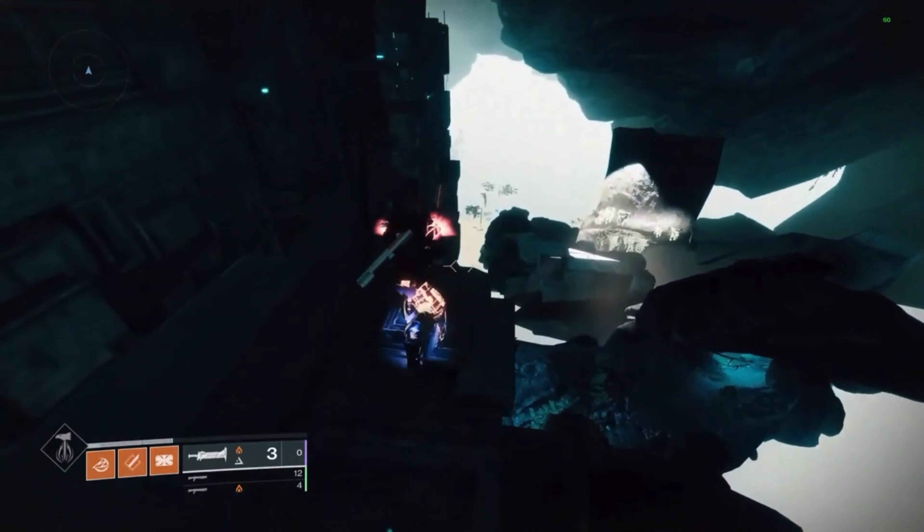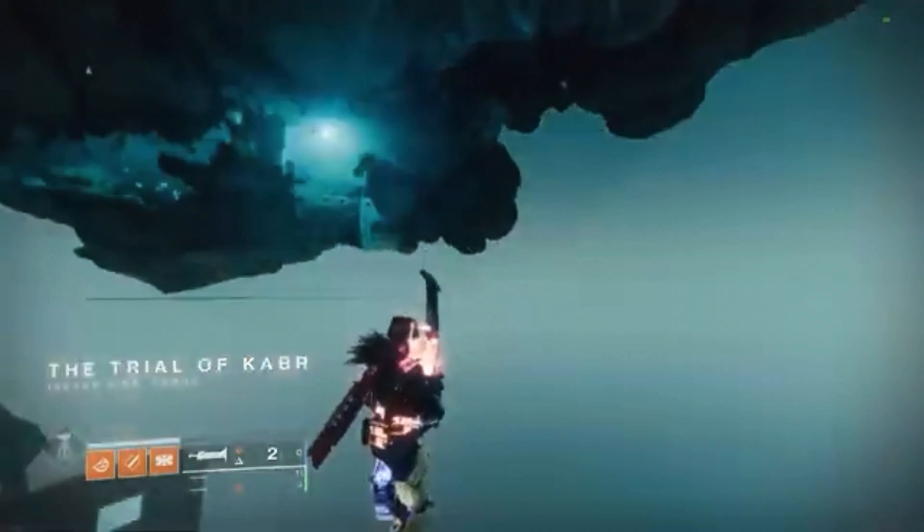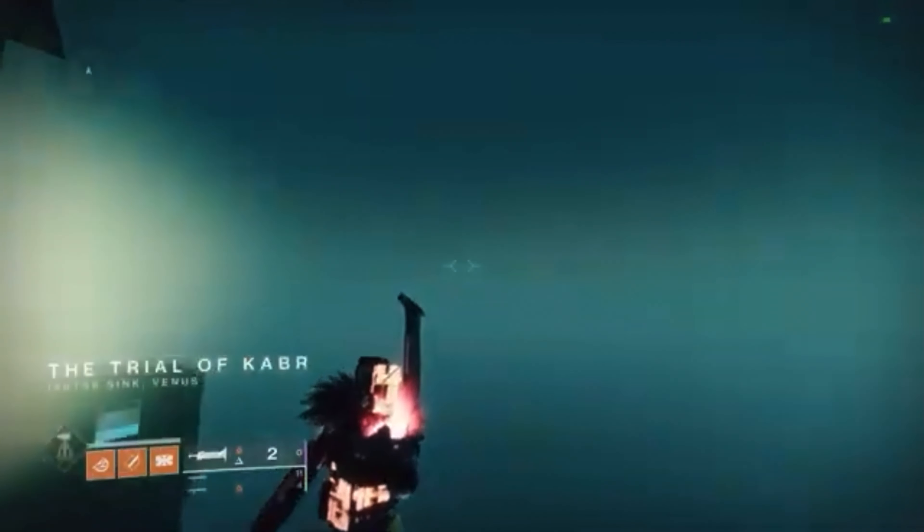Once you're in this area shown on screen, stand under the light and jump forward. This will kill you instantly and put you back into the map. Then from here, all you need to do is walk to the chest.